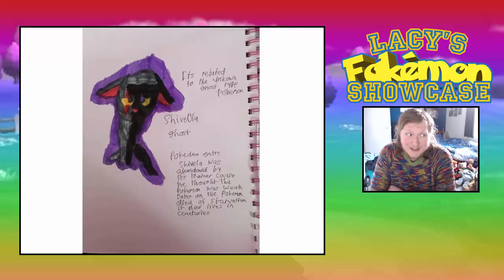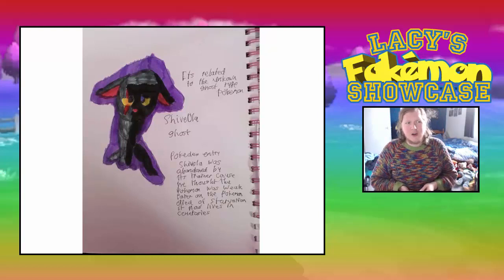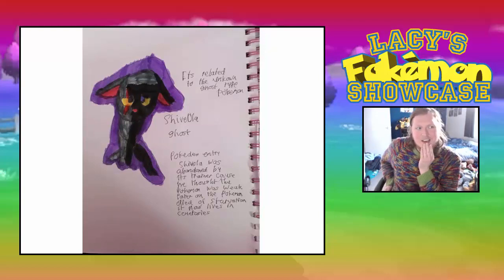Look at Banette, for example — according to Banette's Pokédex description, it's an abandoned ragdoll abandoned by its trainer, and is trying to find its trainer to haunt them. Scary as hell. It makes you feel something — tugs at your heartstrings. Scary, but also heart-wrenching. It makes you want to cry a bit. That's what I thought when I read this.